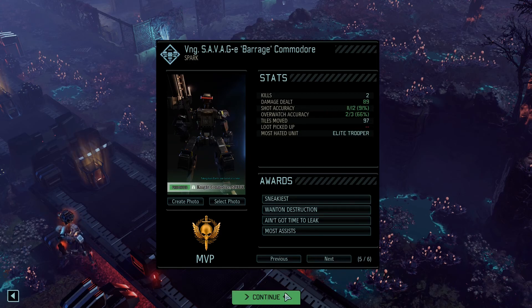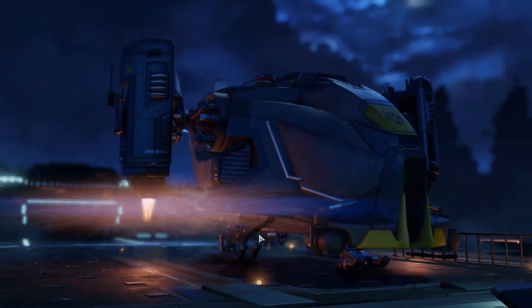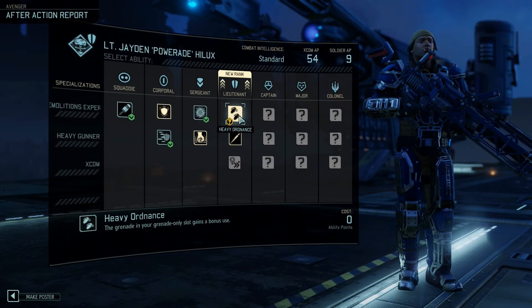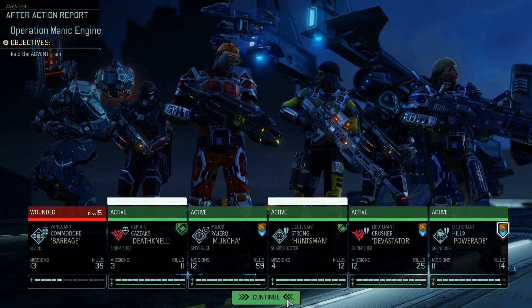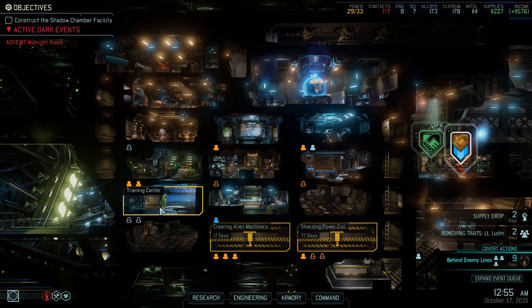MVP robot! 89 damage dealt - really, 89? I'm not sure how it counts when you destroy the turret by dropping it. We can still deploy the Spark in combat anyway, it's fine. At least we know these chosen can be killed. Billy's like 'well great, now I have to repair it again thanks.' Let's get heavy ordnance so we can double frostbomb - good. Implacable as well, that's nice. Wow, look at all these guys - they're not even tired. Their will levels are actually pretty high. The robot got trashed but that's fine.